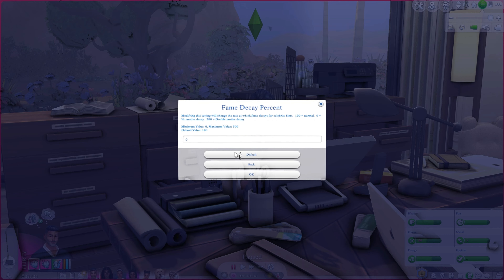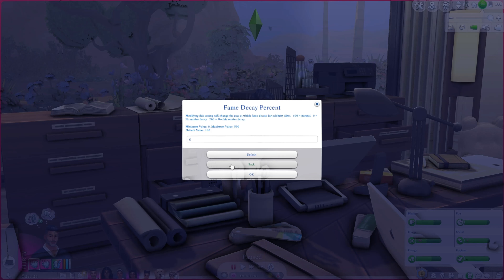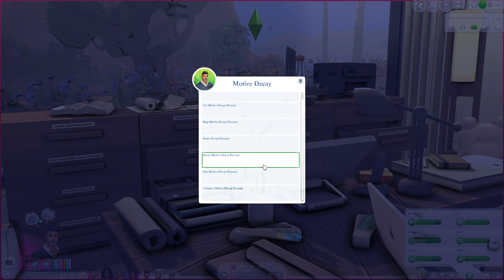Motive decay also has options for fame. I don't like fame to decay in my game — it's not very realistic especially the way Sims handles it, sending decay notifications after just one day. I have fame decay set to zero so it won't decay at all. The scale is 100 equals normal, zero equals none, 200 is double. I use this in every save regardless of whether my sims are famous.